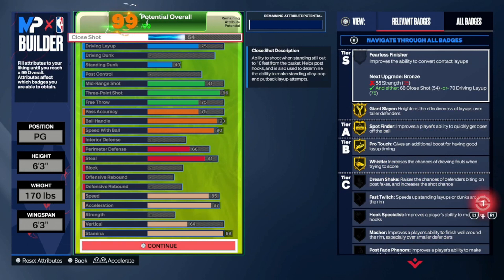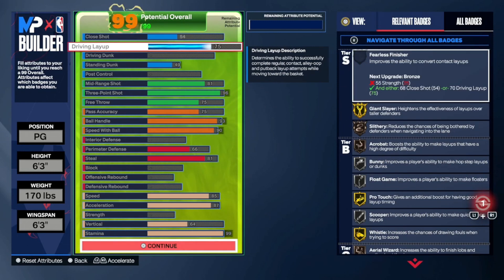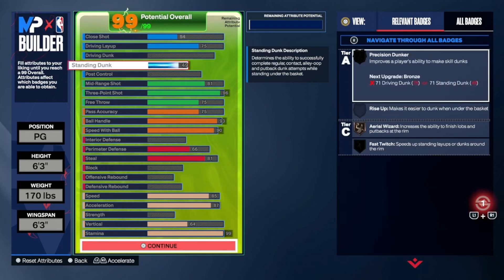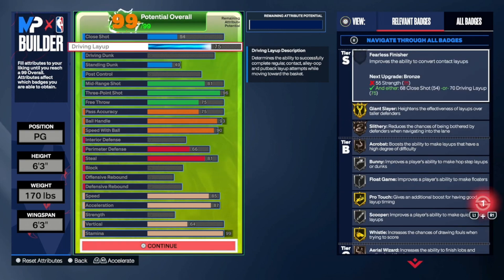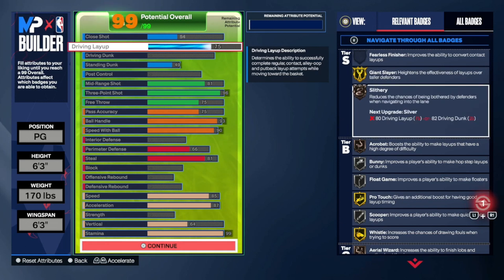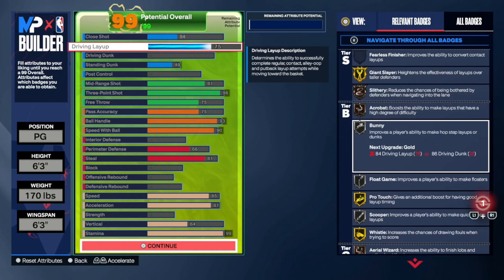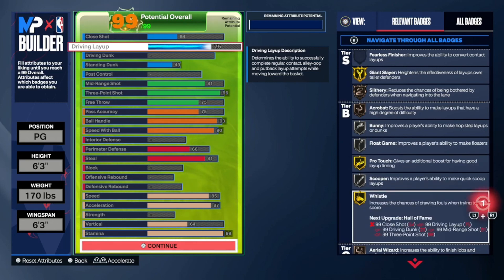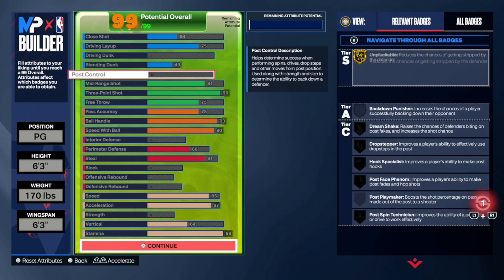Let me go over the stats. 54 driving — that's not really why we're here. Driving layup 75 is cool, you can make some layups. 45 standing dunk for the basic standing dunks — you could go standing dunk all you want. The badge you do get though is Giant Slayer gold. Silver 3, bronze — Acrobat, Bunny, Float Game, Poetouch Scooper, Whistle gold.